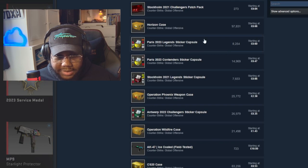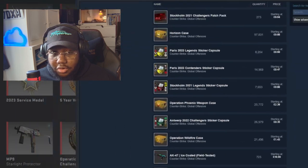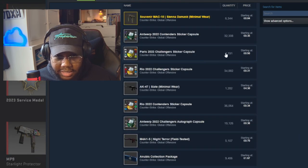If we come to the Steam market, we can see that the Paris sticker capsules — the Legends — are already 60 pence. They're technically already on sale on the Steam market, so rather than buying from the in-game store, buy from the market. If you want the Contenders, you can pick those up for 47 pence, and the Challengers are 50 pence.